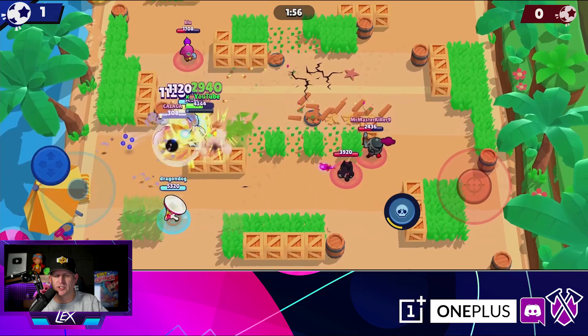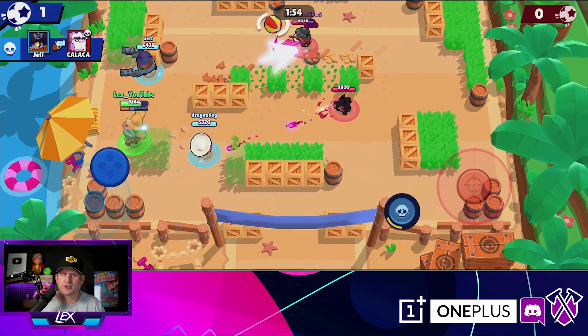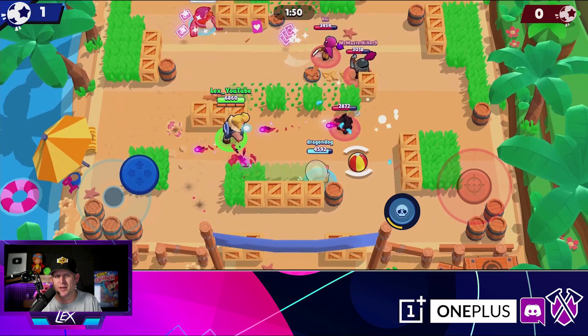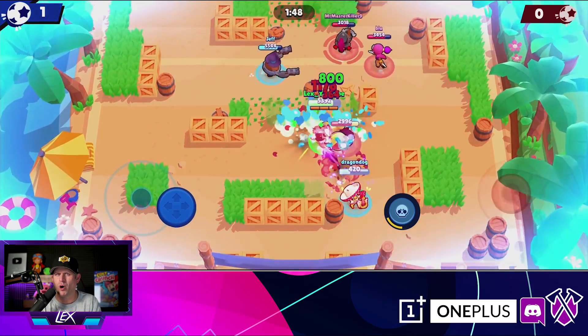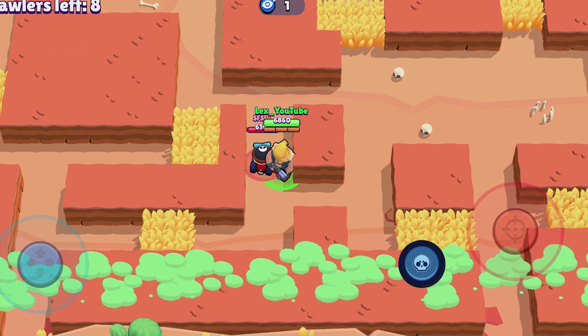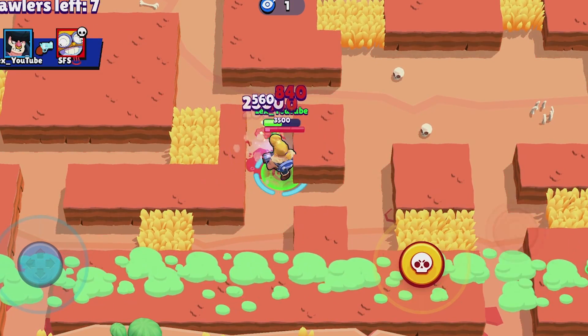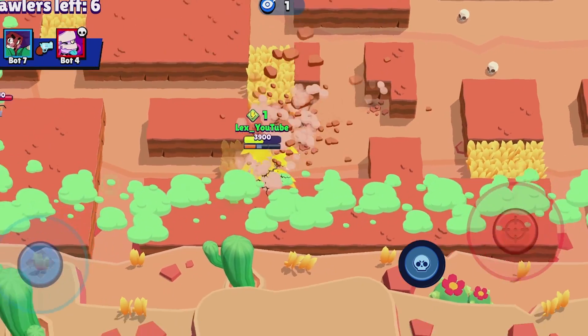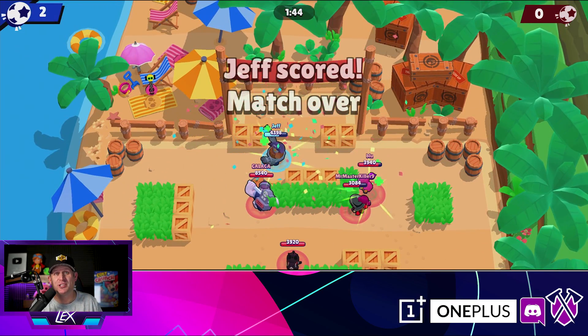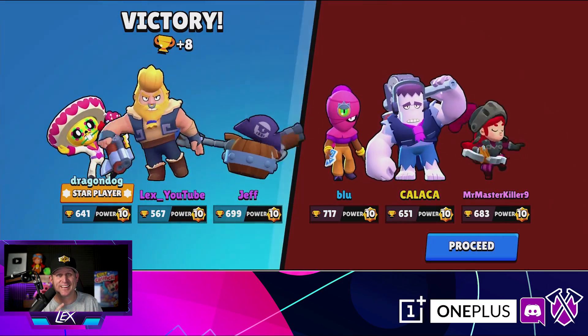Emz is horrible at close range — no contest. Carl's shots travel too slow to get back to him. And Poco, well, he doesn't do much damage. But what happens if Carl uses a wall directly by Bull? That greatly increases his DPS. Still not enough. But how about if Carl uses his super? Now that's going to get juicy.